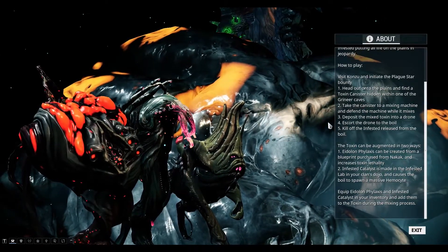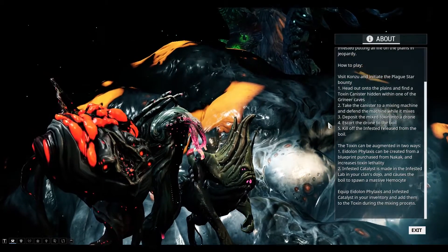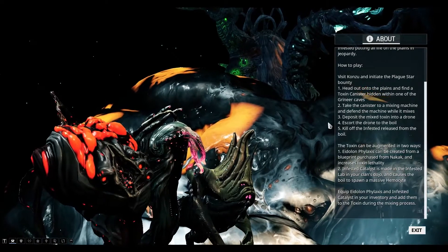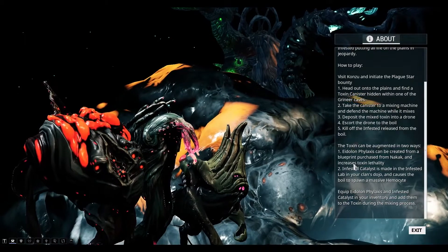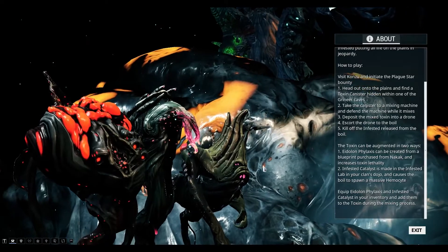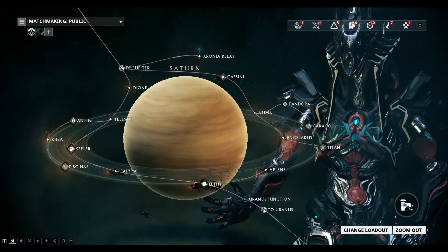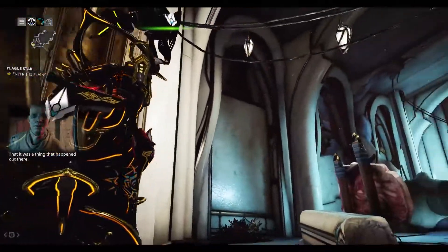In that Digital Pack, it includes 370 Platinum, a TennoCon Armor Set which has the TennoCon Shoulders, TennoCon Chest, and TennoCon Feet Armor — all with the Lotus Crest in it. You also have a Baro Ki'Teer Relay Key, which is a TennoCon Relay Key. There, Baro Ki'Teer will be selling everything he's ever sold, so that's a good opportunity to get stuff that you missed.